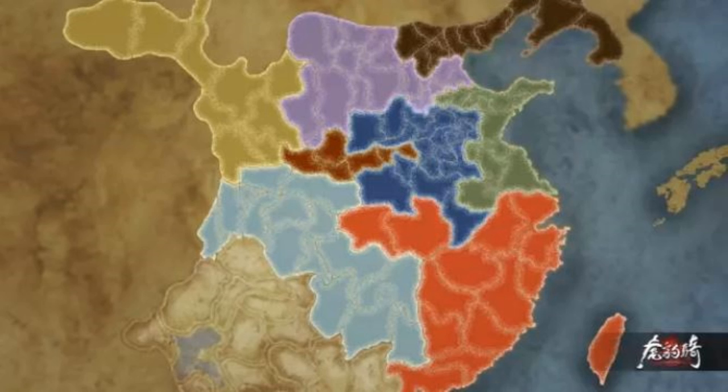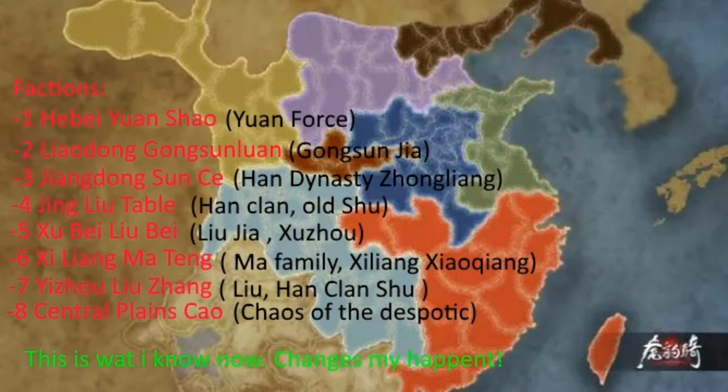Here is a picture of the landscape on the map. There are 8 factions currently being made. Here you will see the faction names — this is the faction names as I know of. They may have simpler names, I don't know yet, but at least for now this is what I found out.